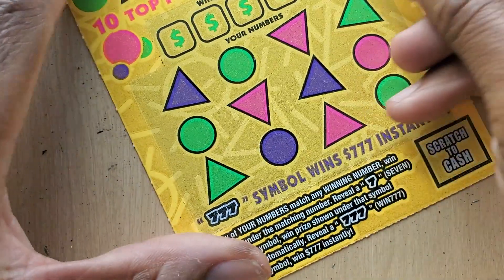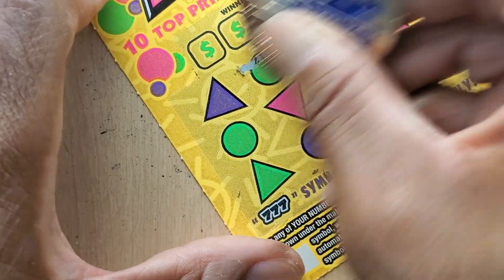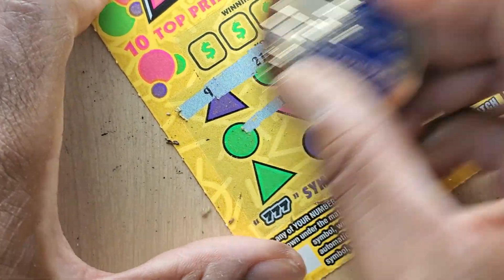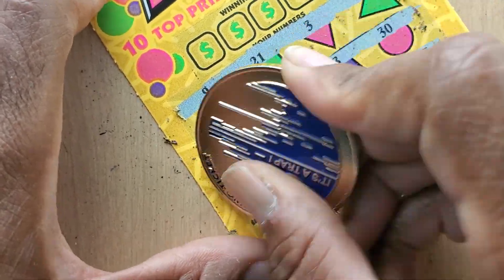Ticket is definitely the stepchild of tickets right now. All right, next up. We need to match the winning numbers to one of the seven symbols. We'll try a symbol hunt on this one — I've not found any symbols yet on this ticket as of today.